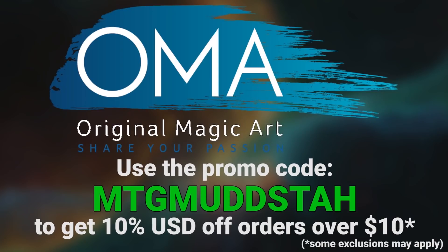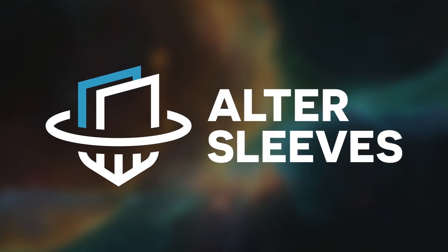If cards aren't what you're looking for, Original Magic Art has play mats, tokens, and sweet art that you can use that same promo code to get 5% off your order there. If you're looking to bling out your cards, using Alter Sleeves is a great way to do so, and you can click the affiliate link in my About section to help out the channel as you make an order.